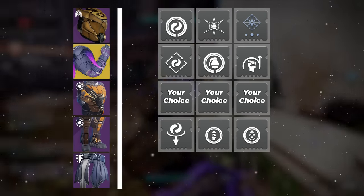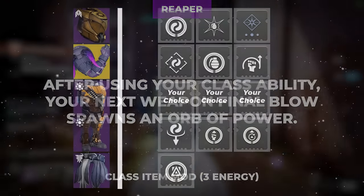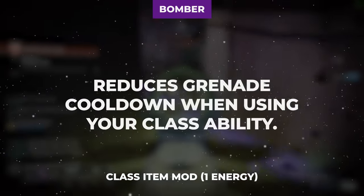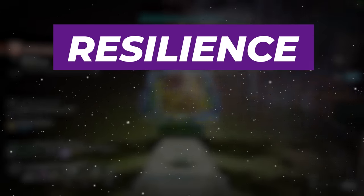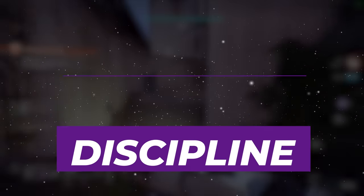Finally on the class item, you'll want to take Reaper for orb of power generation on weapon final blows after class ability cast, and copies of Bomber and Outreach for chunks of grenade and melee ability refunds respectively when casting that class ability. As for stats, you'll prioritize resilience as your number one priority, followed by intellect in the number two slot, and discipline as stat number three.